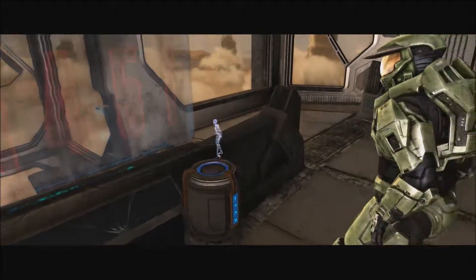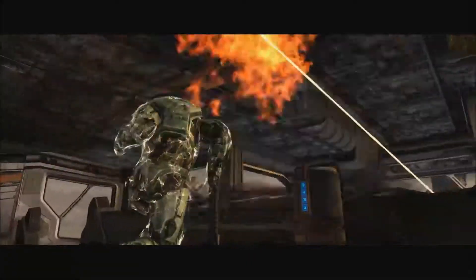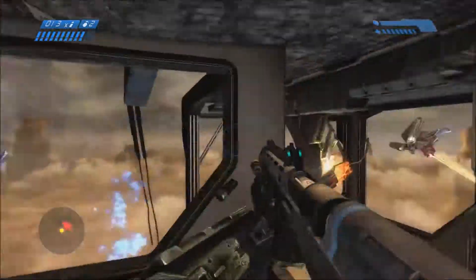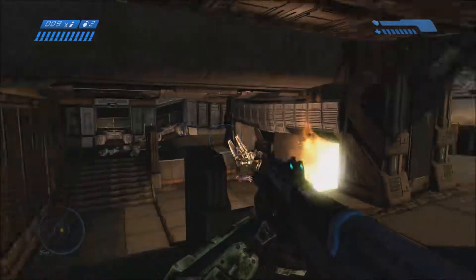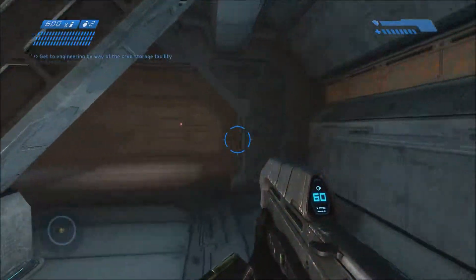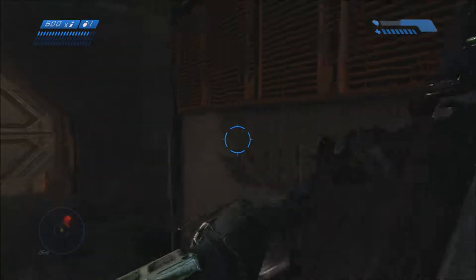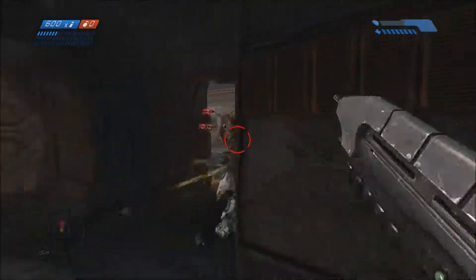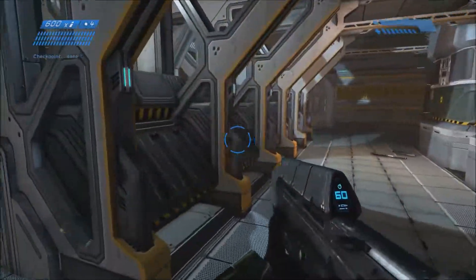Okay, I'm coming. Chief — sentinels! Oh crap. Take them all out — didn't take too long. The ship was heavily damaged when it crashed. I need to get to the engine room. We got a lot of Flood — didn't take too long to find them. This is where they start to really get tough. They all have guns now — it was a little bit easier when they didn't have guns.